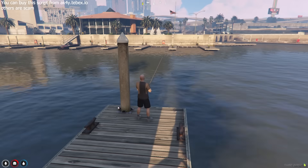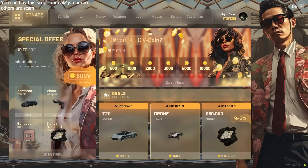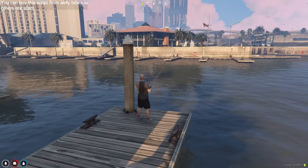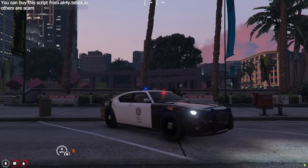Do you want to have a better job? There is a simple way to meet the requirements. You can buy a license for your new job through the VIP System. Remember that all of these settings can be turned on and customized by the server owners. This script is only available in the AK TBEX store!